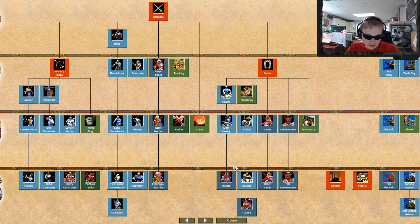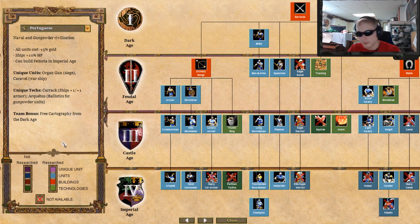As for their barracks, they're missing squires. I don't like slow infantry, but I can live with that. Archery range — good. No one cares about the heavy cav archer or the Parthian tactics.